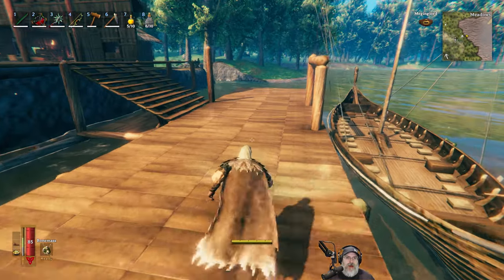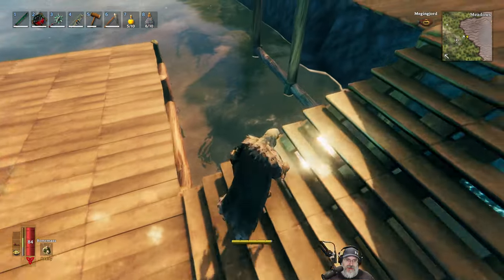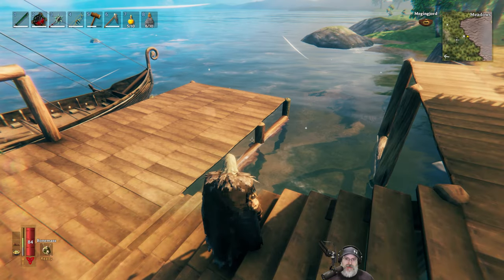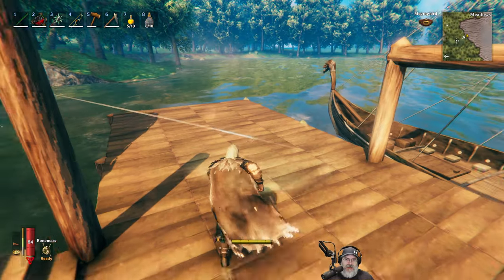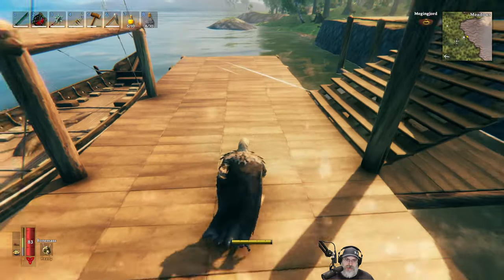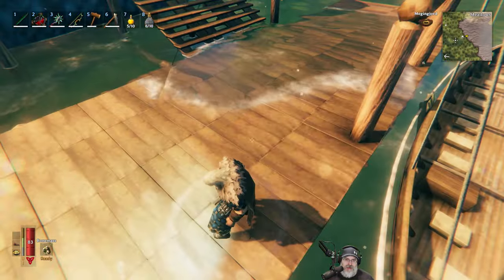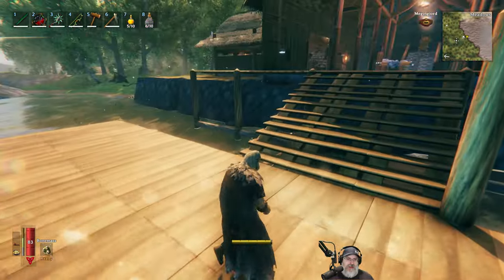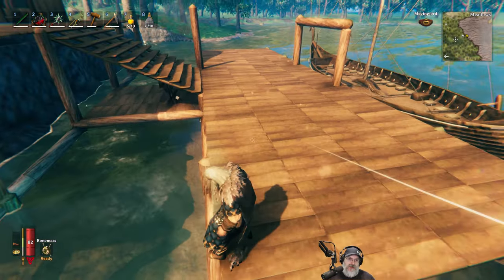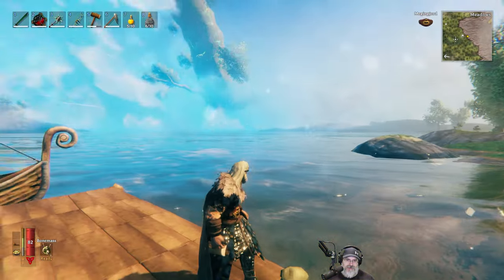I made a couple of changes since I left you guys in the last episode. Basically, I raised the dock up even higher than it was, because even with where it was, the water was still getting over the top of it. With fairly substantial waves, it'll even reach up to here, but not as much as it was before. So we raised it up a little bit. I parked the longship out in front — you can see the water's just barely getting over it. This little section down here is going to be for the karve, so there's plenty of room for it to sail in and back out.